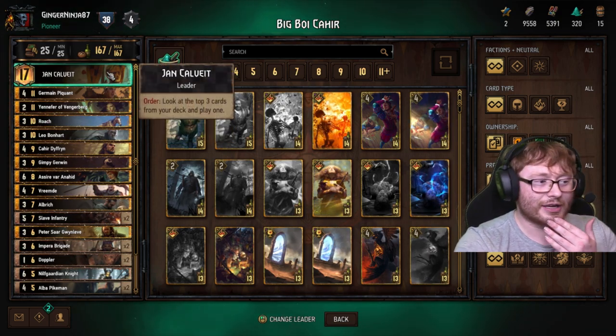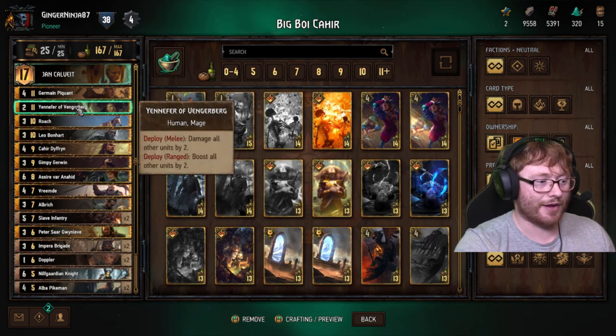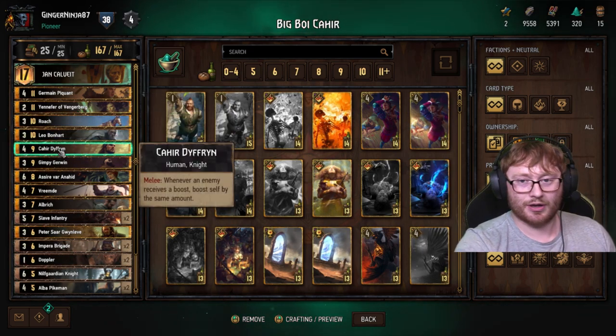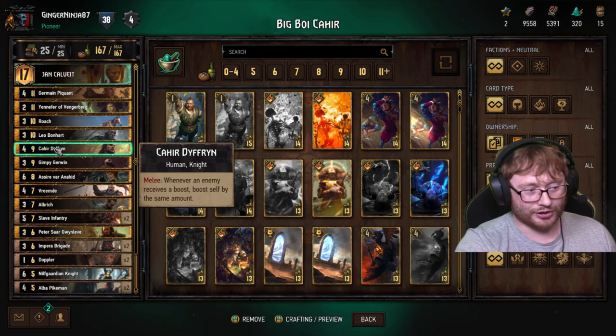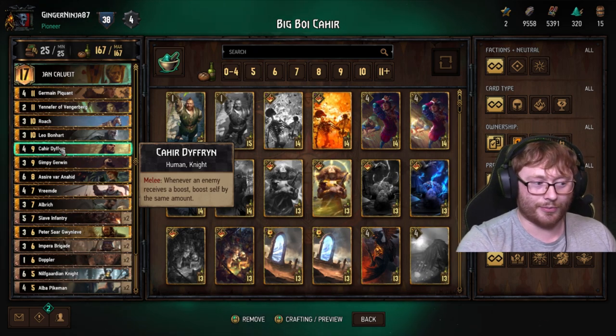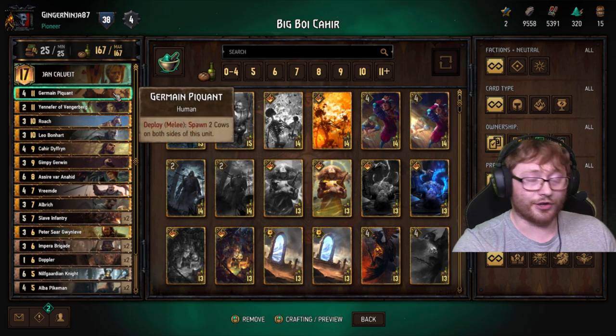This deck is quite an interesting deck. It's based around the combo of Yennefer plus Cahir, which you can get 30 plus or more points from. But this deck doesn't just have that one finisher - it's not the only thing this deck can do.